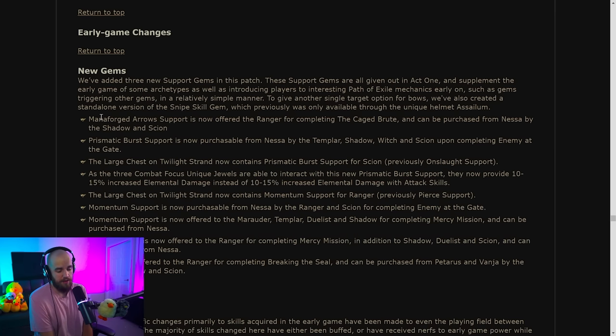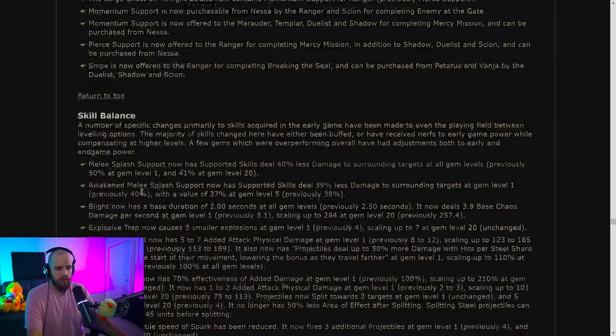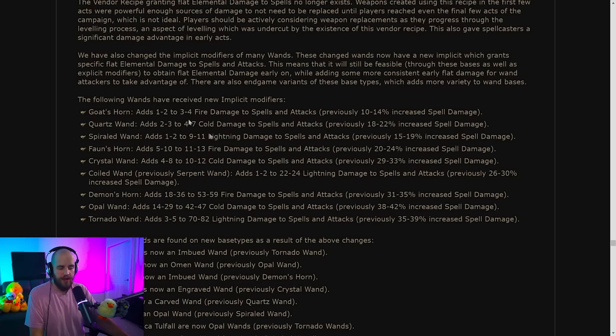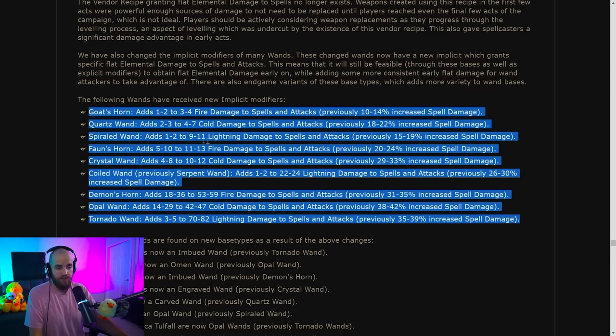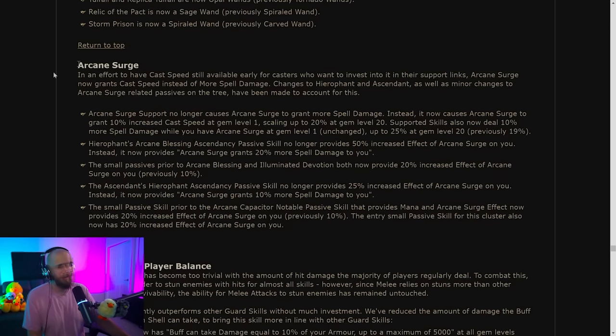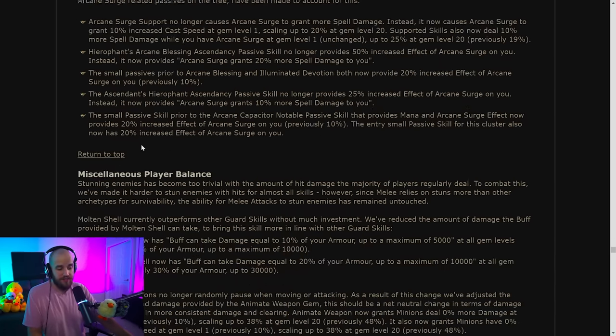They're trying to remove cool tricks you could do early on — they've removed Onslaught Support, the base wand recipe that gave added damage to spells, all the spell damage off wands replacing it with added damage. This makes it significantly harder to get a high-end wand now and makes leveling much more difficult for spell builds. Arcane Surge is also having its more spell damage replaced with cast speed — good early on, but for any build that used it as a more spell damage multiplier, that's been nerfed.